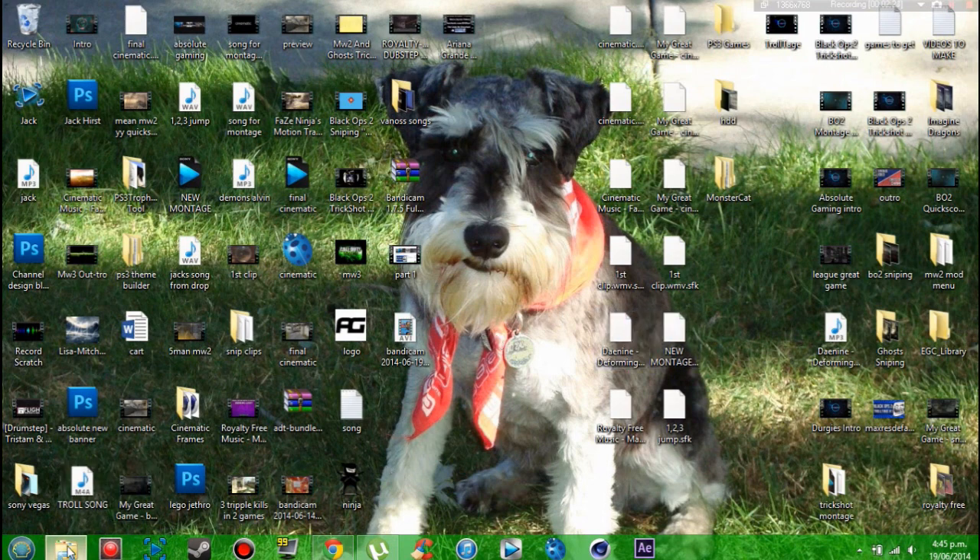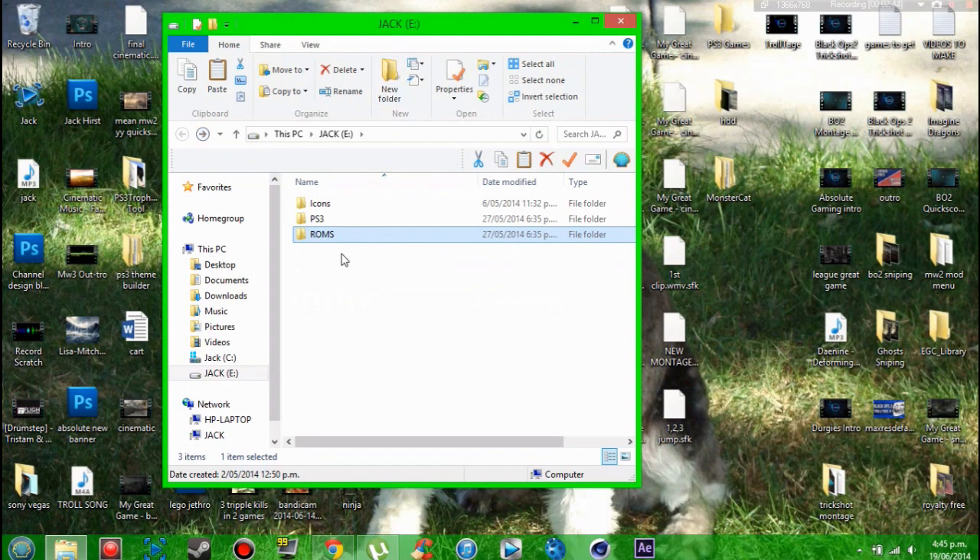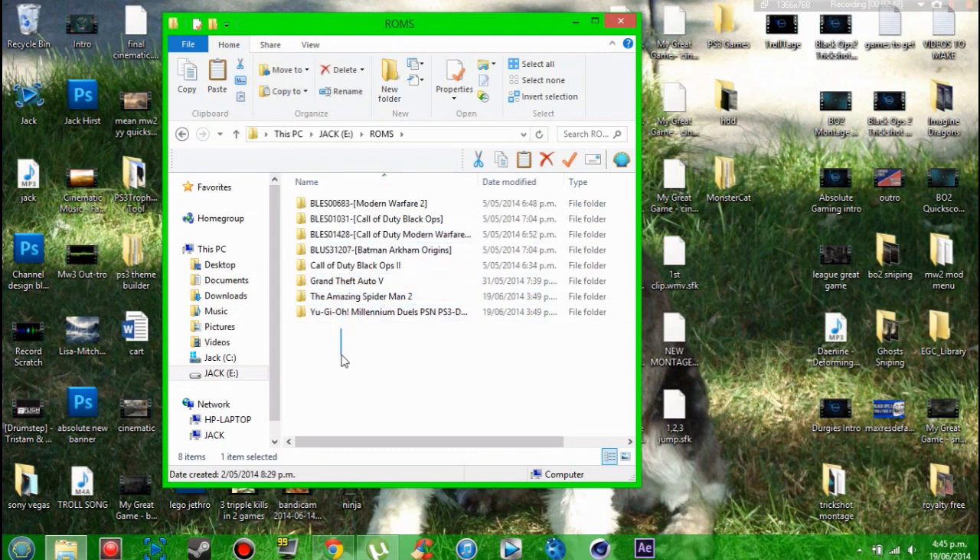One thing I did forget to mention: you need to have a jailbroken PS3, and I am using multiMAN for this. You can probably use other backup managers but I'm using multiMAN. Once those files have been put into the ROMS folder on the external hard drive, you can move on to the PS3. You must have the drive formatted in FAT32, otherwise the PS3 won't pick it up — it has to be FAT32 format.